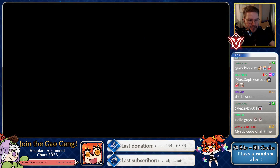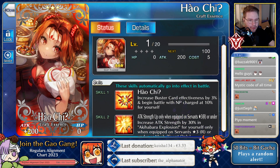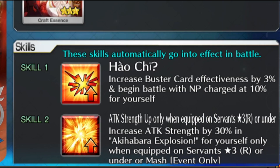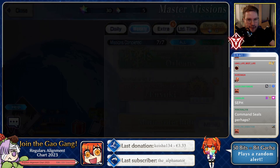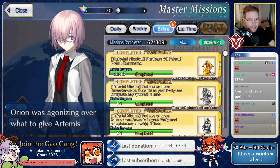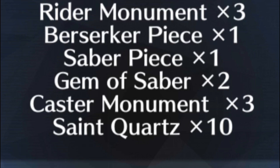Mystic code level two as well — huge, one of the best mystic codes in the game. Free CE time! Full attack burst — this has battery as well, that's so rare for a three-star CE. This is usable on this account. I can do another FP multi, and then maybe a 10-quartz roll.